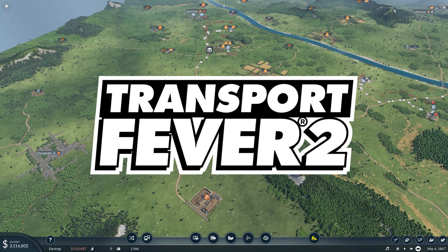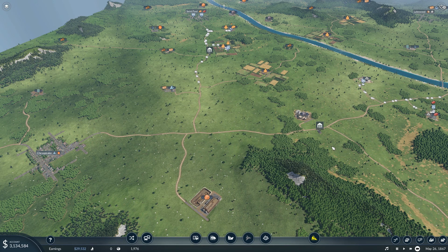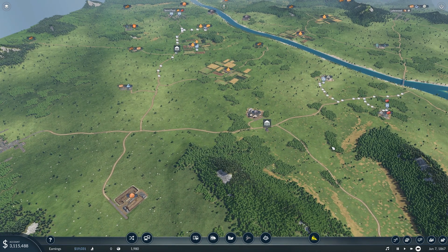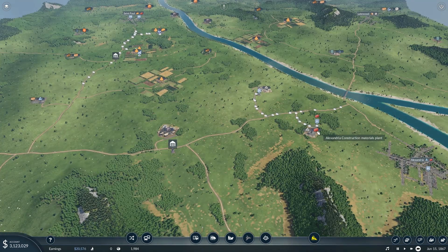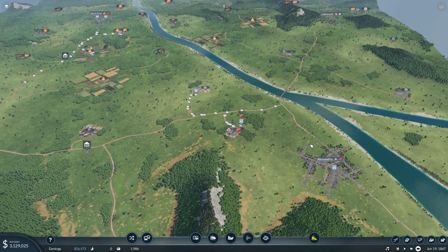Hello everybody, welcome back to Transport Fever 2! If you listen carefully, the winds are howling. I don't know if the wolf is at the door or not. Oh good, I'm making money now — I was losing money for a little while. That's weird. We've got construction materials delivering to Alexandria and to Saint Paul, along with food to Saint Paul.